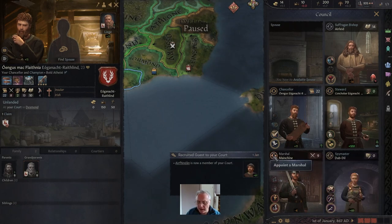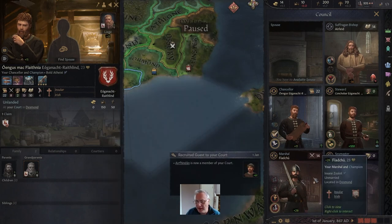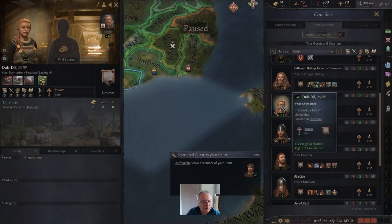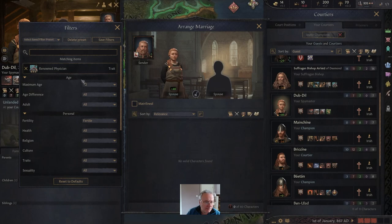We haven't got a great marshal and there's no one in our court with brilliant military skill. We have Fyadaku with 14, so we could use him. But if we go to our court, look at the courtiers and look for an unmarried female — Dubdill is an unmarried female and our disastrous spymaster. We can look for a partner for her. We need to reset the filters, and it has to be a matrilineal marriage.